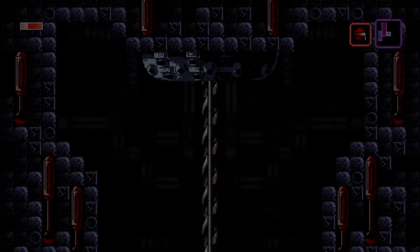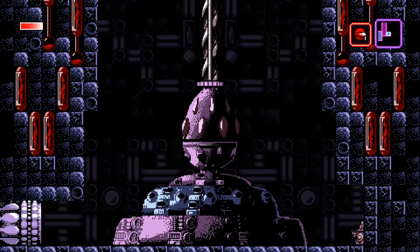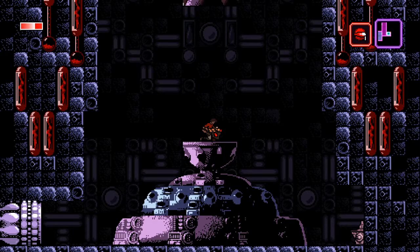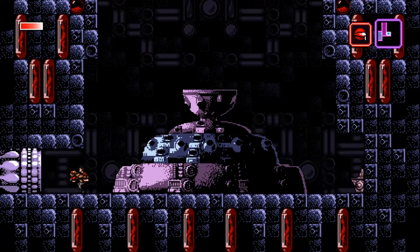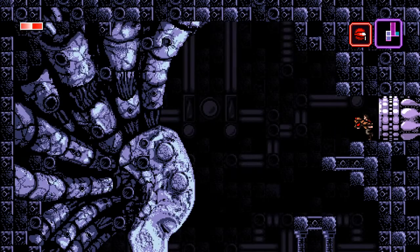Let's show you how to do the chin jump, the way I do it. When I come through the pipe here, I want to bang my head on this light color block above me.